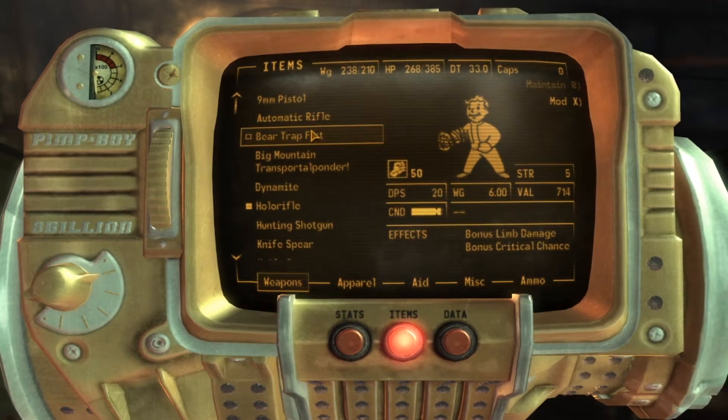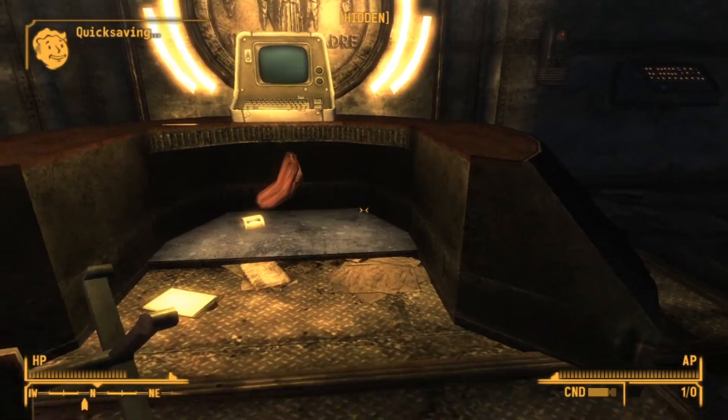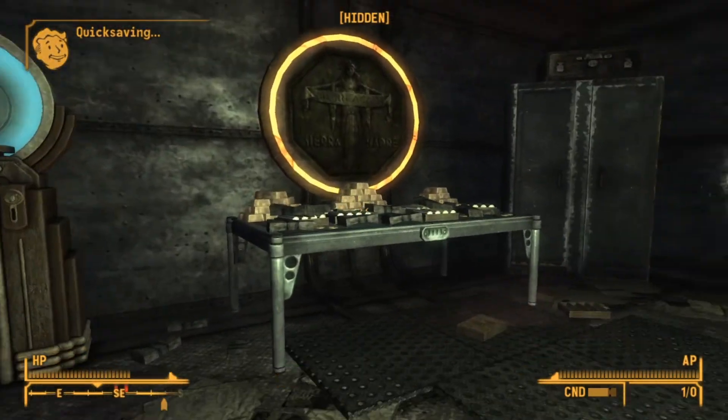Well, you know what, the gold bar is so expensive and very heavy apparently — it was worth 10,000 caps. So let's see if we can get rid of some stuff. We're going to have to get rid of quite a lot. Okay, I got rid of some stuff just so I could carry that gold bar because that was very expensive.